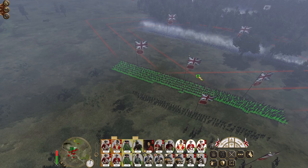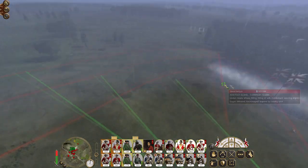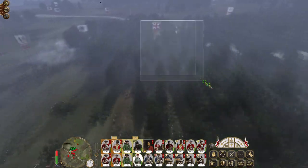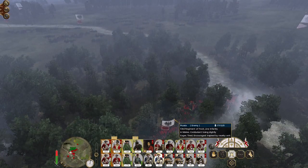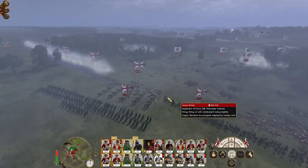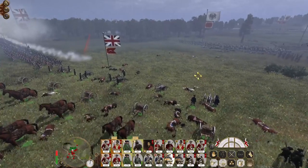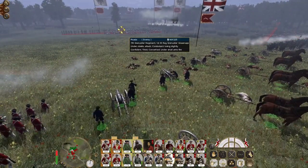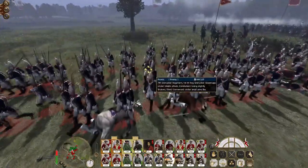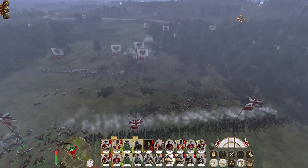We do have some enemy units on the flank so let's form a flank with some of our reserves. Get my rifles over onto the right flank. Let's get my horse guards back out of that engagement. You men engage the grenadiers although it looks like you guys are almost entirely bugged. The 7th grenadier regiment looks pretty good actually - as a grenadier unit they look quite neat. Horse grenadier guards are getting involved.